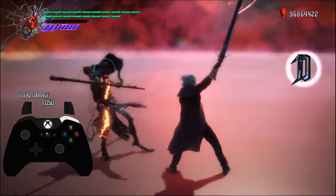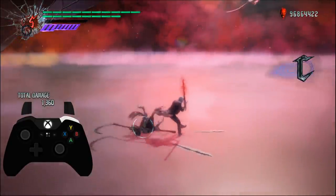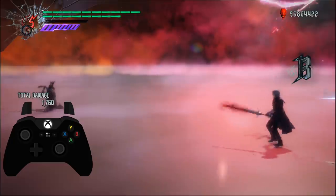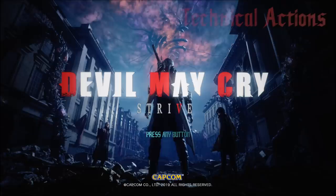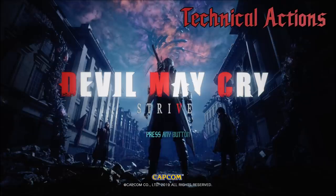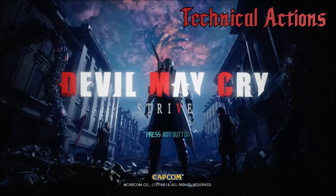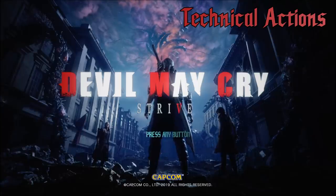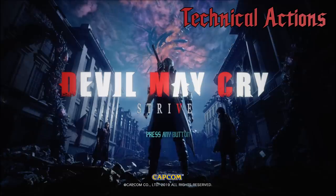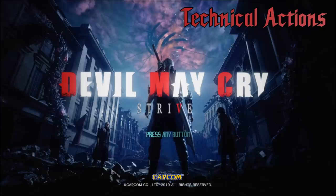If you aren't a fan of the double sword Dante, worry not — Strive extends this new moveset to both Rebellion and Sparta, meaning you can use any sword you want without having your moveset restricted. The second feature of Strive is the technical action system. Typically, holding down DT will allow Dante to accumulate meter for the Sin Devil Trigger, but with this new system it acts as a mode shift for Dante's weapons that gives them unique features. As of right now, Dante has four technical actions implemented for the Swords, Cavalier, Balrog, and King Cerberus respectively.